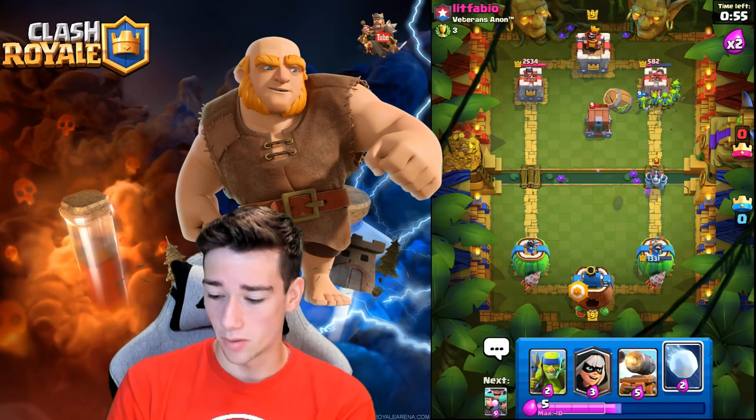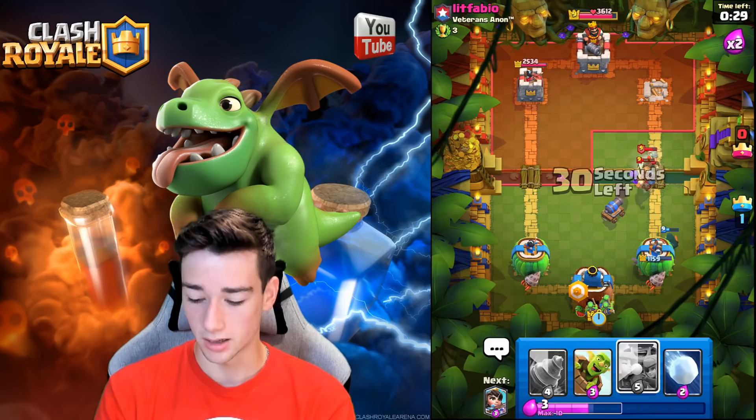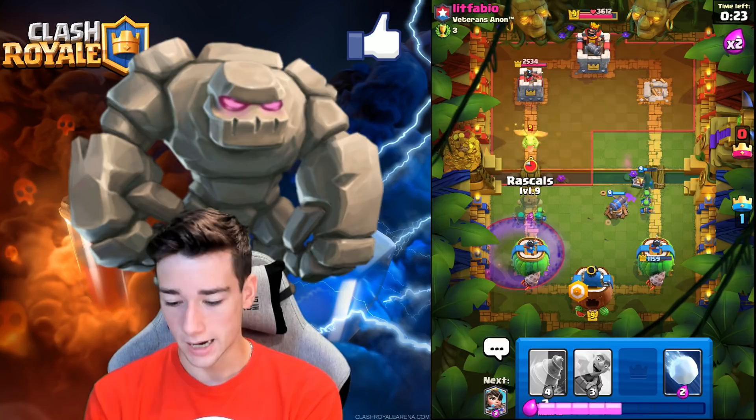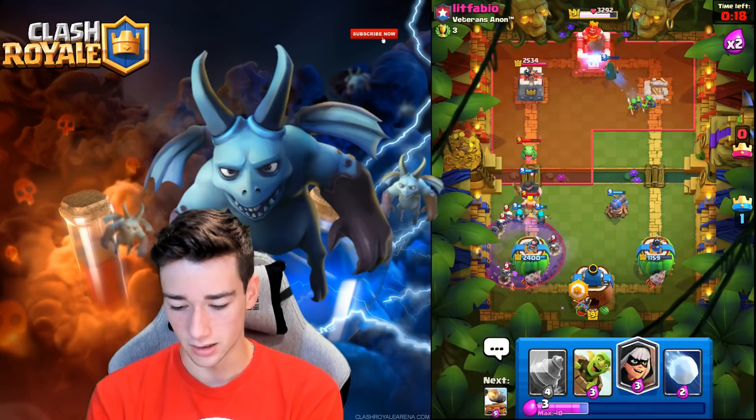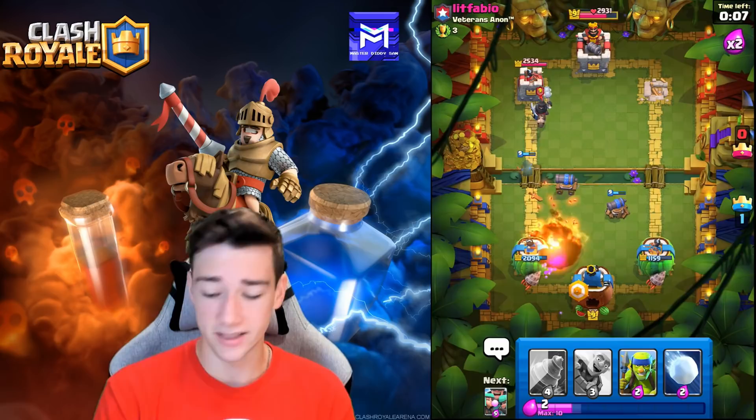He might Barb Barrel — we go Goblin Barrel deep. He does Barb Barrel it; he doesn't get the Goblin Barrel and that's tower for us. All we have to do is defend, which won't be super easy but being a tower up is awesome. He's got double Prince and Graveyard — we keep Spear Guards in cycle. He goes Graveyard; Spear Guards are really solid for us on defense. We're looking good all around countering everything.